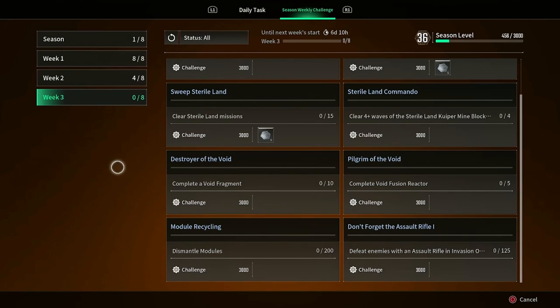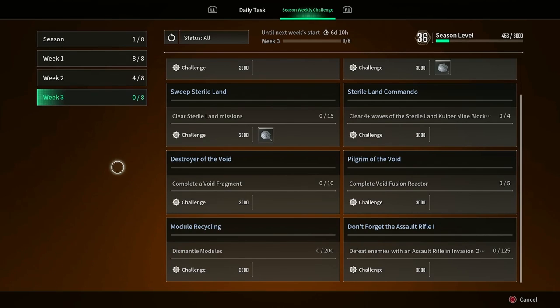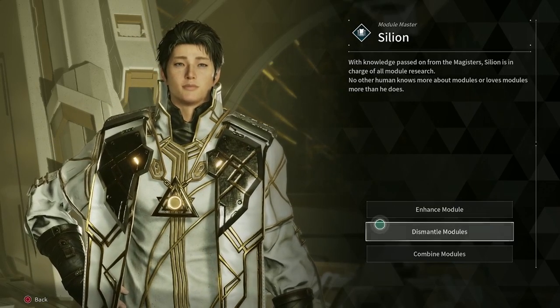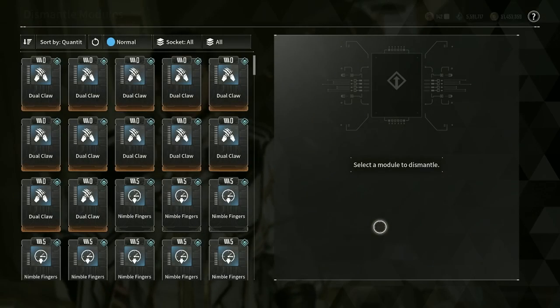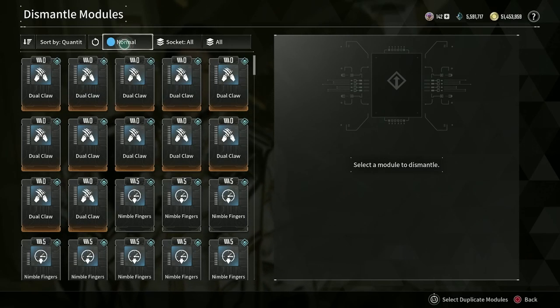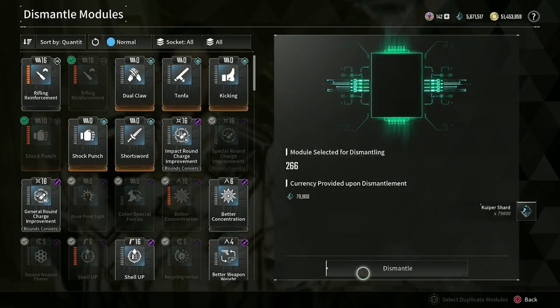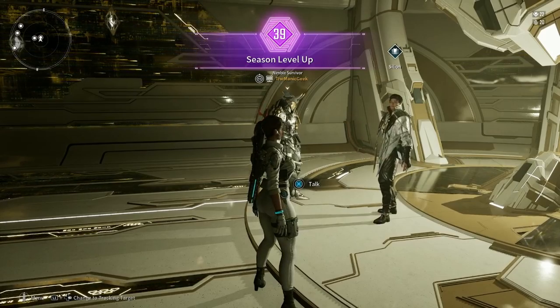Next up is Module Recycling: dismantle modules 200 times. Just do any missions that can drop modules, pick them up, and then dismantle them. Go to Cilion in Albion, sort by normal modules, and in the bottom right corner hit the button that says Select Duplicate Modules. Just from the blue modules alone, I have 266 ready to go — so you probably have plenty. Dismantle those and boom, you're done. If you don't have enough, check your purples too, or just keep farming. You should be able to pick up enough in about a day or two.